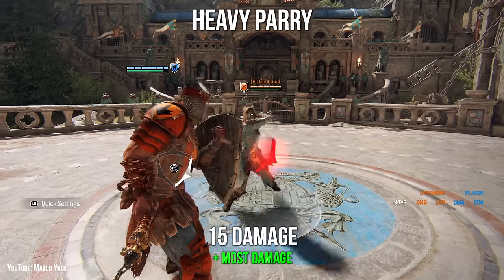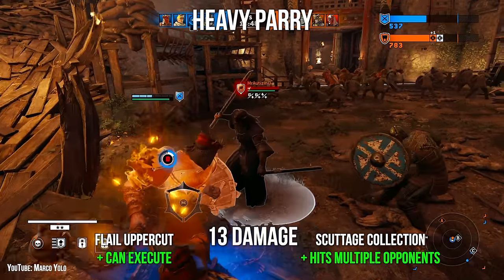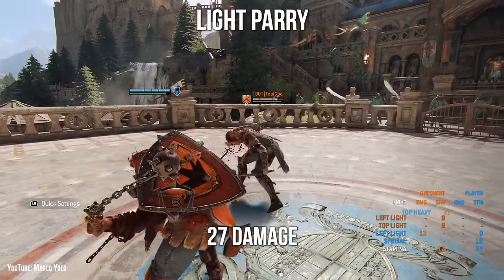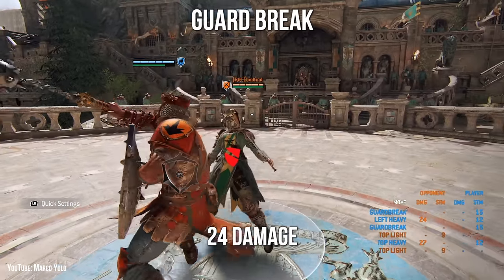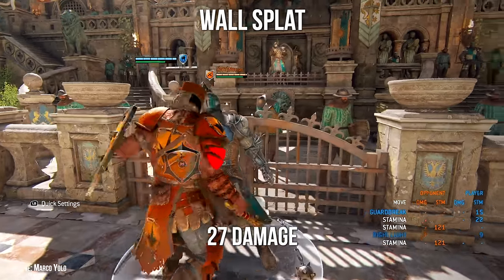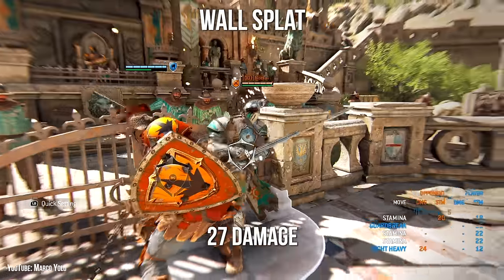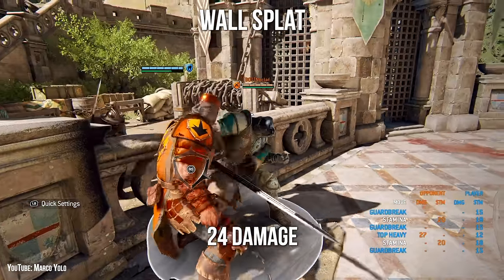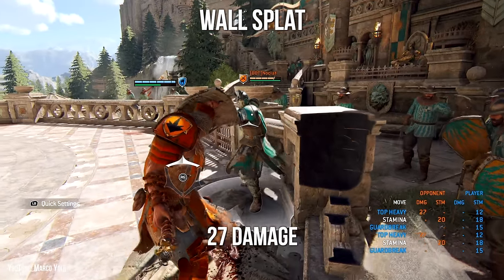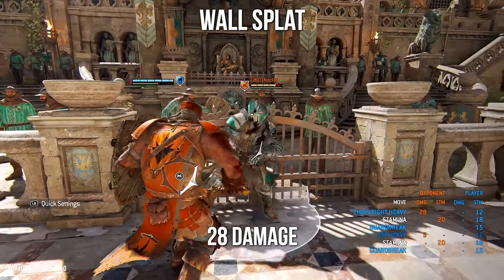As for Conqueror's max punishes: on heavy parries, your strongest option is a zone attack. You can shield bash into flail uppercut for less damage, but this can also execute or instantly kill your opponent. Light parries simply net Conqueror a top heavy. Guard breaks get Conqueror a side heavy, and wall splats are a little bit tricky. When you're right up against the wall and throwing forward, move your guard to the top during the guard break and you'll always get a top heavy. Otherwise, if your opponent's guard is on top and yours isn't, you'll only get a side heavy. If you're further away from the wall, even throwing forward, you can get a same-side charged heavy.